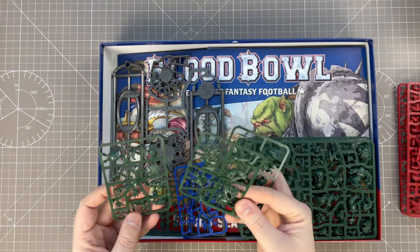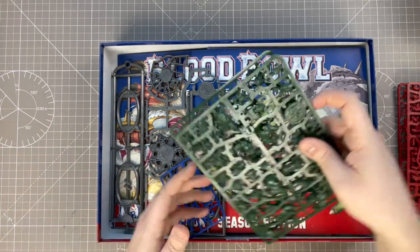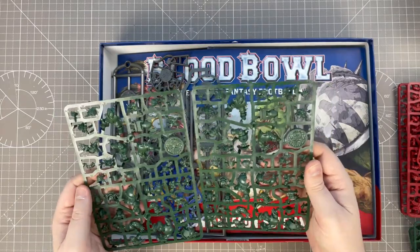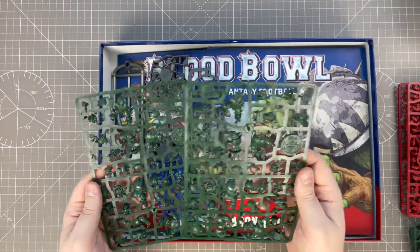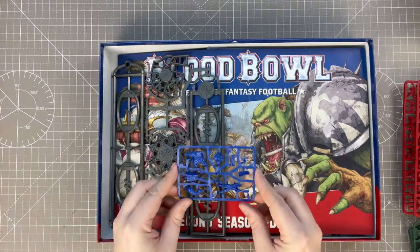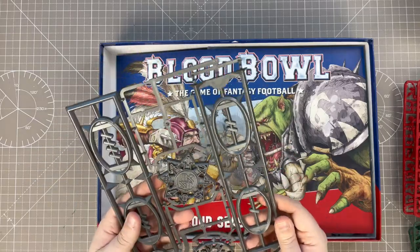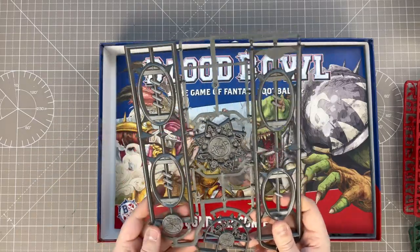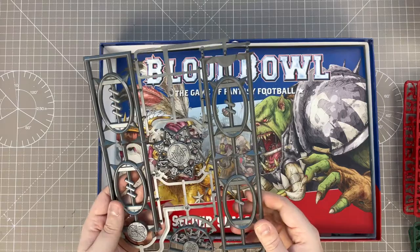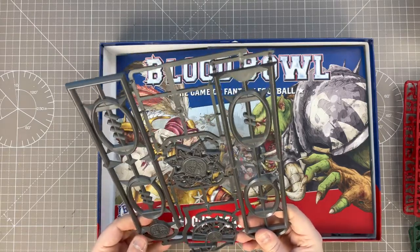There may actually be two sprues for the Troll, and for Varag Gulchur for that matter. So two big sprues for the Black Orcs as well — that's a combination of Black Orcs and a few wee Goblins. And we've got blue sprues for the referees. So here we've got a bunch of counters. I'm definitely going to make my own scoreboards and things like that — I've got a few ideas, and I'm hoping it'll make a good video.